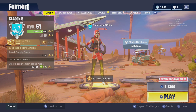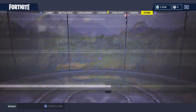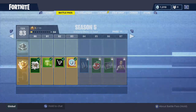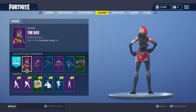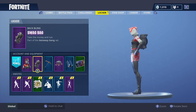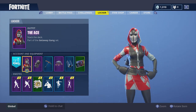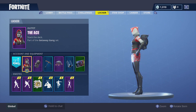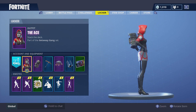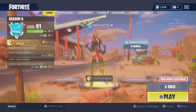Hey guys, what is going on, my name is Domino Cat and today the Ace starter pack came out in the US. It is five dollars and I have already bought it. For five dollars you get the Ace skin, part of the Gateway Gang, plus the Swag Bag, and along with this pack you get 600 V-bucks. So this deal is very good — you're essentially getting a 1,500 V-buck skin and an additional 600 V-bucks. Very worth it. Let's hop into some gameplay with this brand new skin.